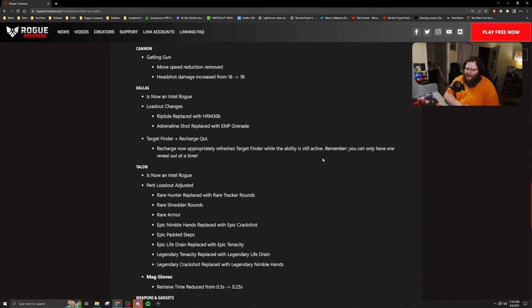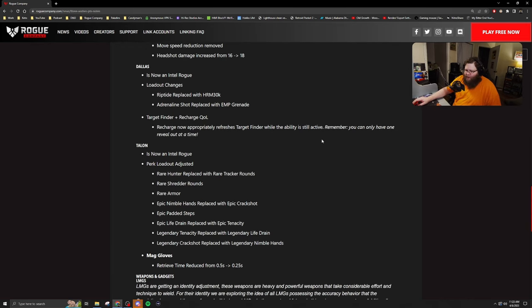With Talon, he is now considered an Intel Rogue and he is also going to get a loadout adjustment for his perks. Rare Hunter is replaced with Rare Tracker Rounds. He'll have Rare Shredder Rounds, Rare Armor. Epic Nimble Hands is replaced with Epic Crack Shot, Epic Padded Steps. Epic Life Drain is replaced with Epic Tenacity. Legendary Tenacity is replaced with Legendary Life Drain. Legendary Crack Shot is replaced with Legendary Nimble Hands. Also, the retrieve function on his mag gloves has been reduced from 0.5 seconds to 0.25 seconds.